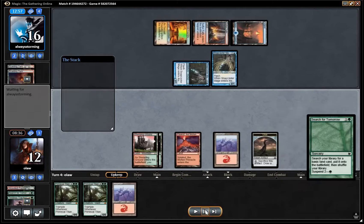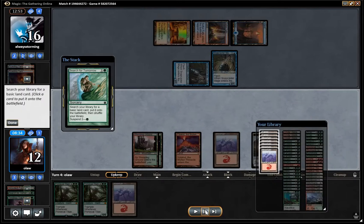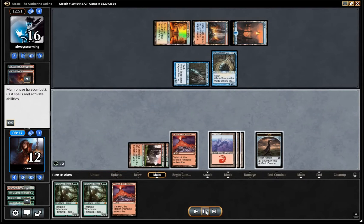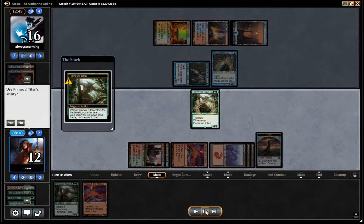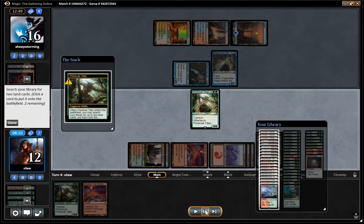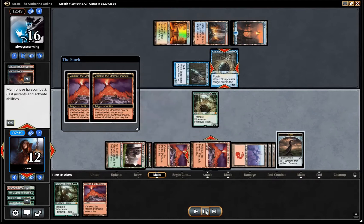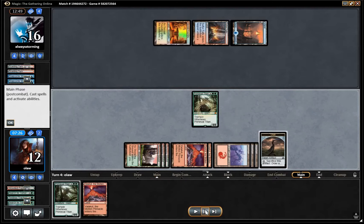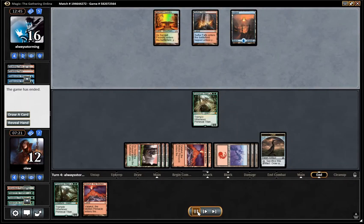Another Search for Tomorrow comes off of suspend, so we're going to have six mana and we're able to run out Primeval Titan. We search up a second Valakut and a mountain — double triggers. I decided to kill off the Snapcasters. I suppose it's not strictly necessary, but if our opponent had a Path for the Primeval Titan, giving away an extra two damage doesn't seem necessary. He'll probably just pass his turn and concede. Obviously he didn't have an answer to Primeval Titan, and that basically wraps up the game there.